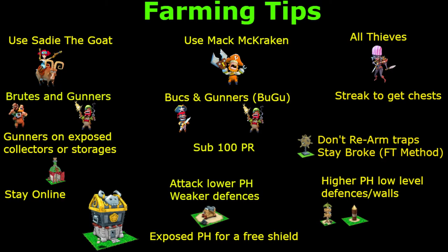Gunners on exposed collectors and storages is very similar to streaking, but instead of going for the pirate hall you're dropping PR and sniping those storages. That moves on to the next point: sub-100 PR. That's practically why it's central — everything centres around you being in a decent PR position. You could probably do this at 400 PR, but you'd find it harder to find these type of bases.